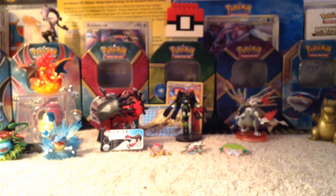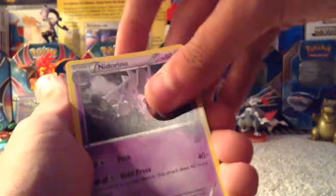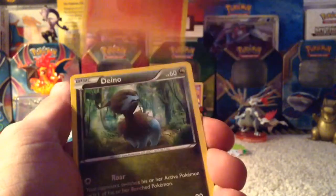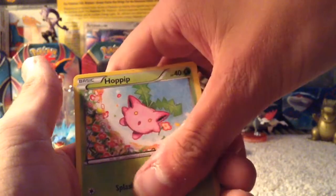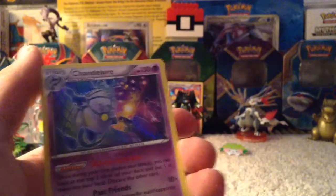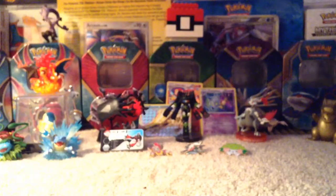Opening another Mega Gardevoir pack. We got the code card. We have Shiny Mega Steelix Spirit Link — that's a card I really want. Steelix Spirit Link, Nidorino, Anorith, Seedot, Nosepass, Litleo, Dino, Hoppip, a Reverse Rare Talonflame — that's nice. Our halfway point rare is a Holo Chandelure, and it is indeed a white card. So we got another holo, still no EXs or anything, which kind of sucks.